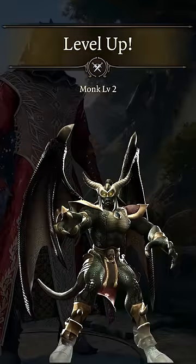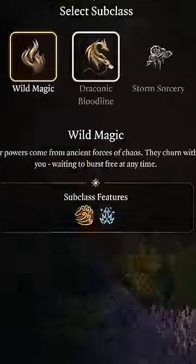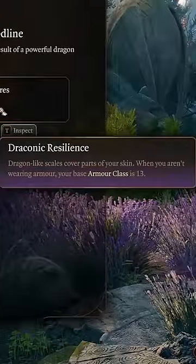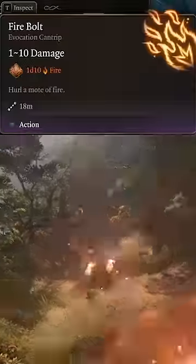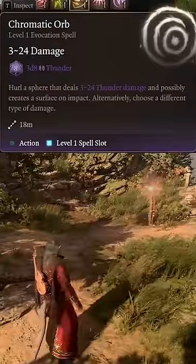Next, we'll unlock our connection to Onaga by multi-classing into Draconic Sorcerer for the bonus plus 3 AC from Draconic Resilience, and selecting Red Dragon for Burning Hands, making sure we pick up the Firebolt Cantrip and spells like Shield, Enhance Leap, or Chromatic Orb.